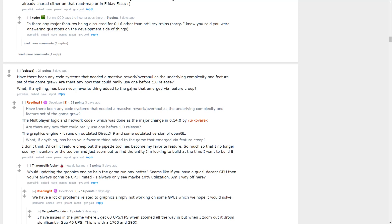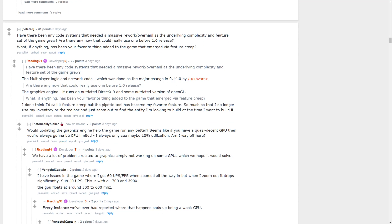Has there been any code system needing a massive rework? Multiplayer logic and network code — a major change was done in 0.14. Are there any that could use one before 1.0 release? The graphics engine runs on outdated DirectX 9 and some outdated version of OpenGL, so maybe they'll get to that. What has been your favorite thing added via feature creep? Rseding says the pipette tool has become his favorite feature — so much so that he no longer uses his inventory or toolbar and just zooms out to find the entity he's looking for.